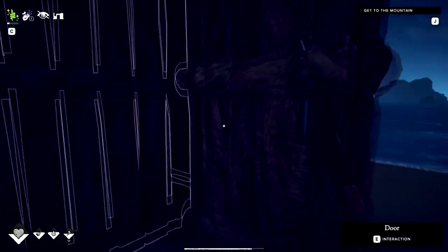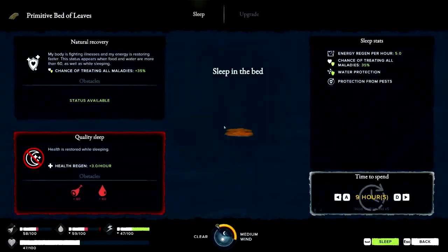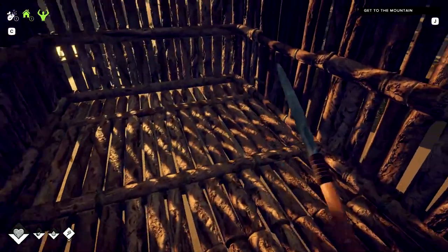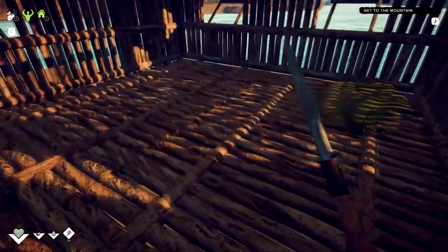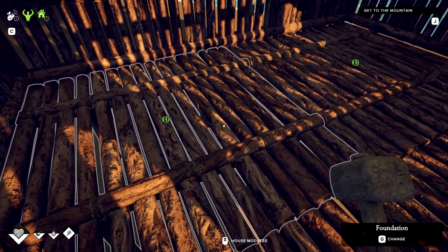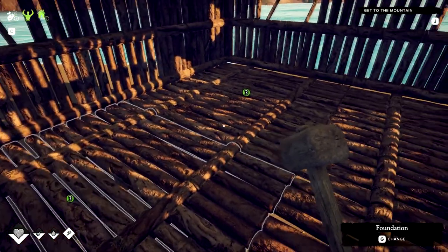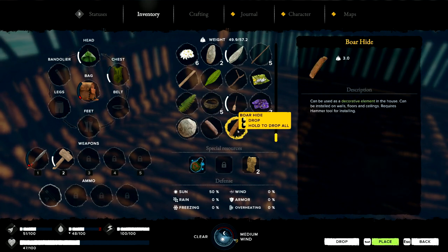I can put my boar hide on the floor or walls - one of the two. Sleep it off. So we have our hammer. Can be installed on walls - requires a hammer tool for installing.